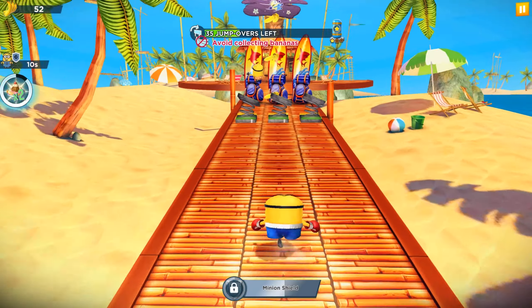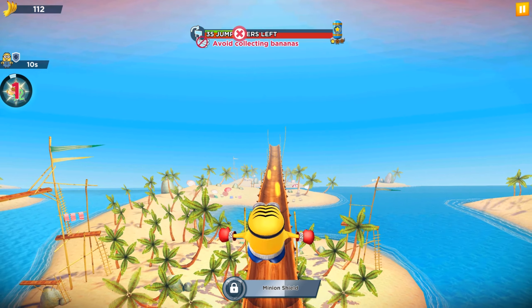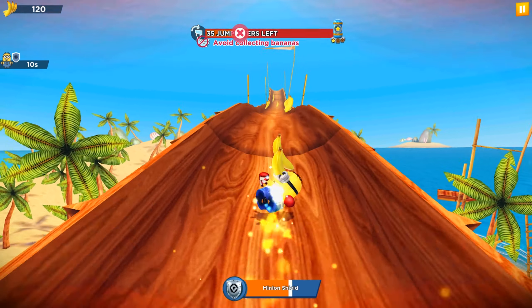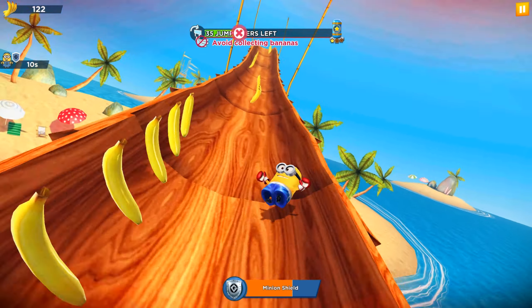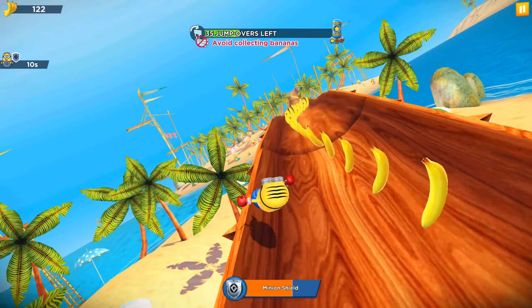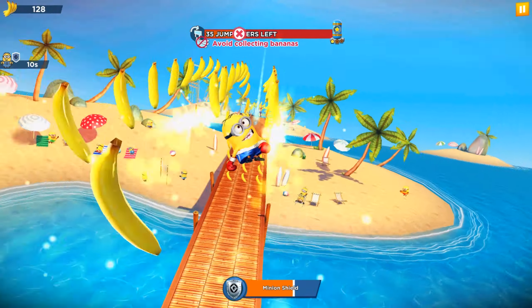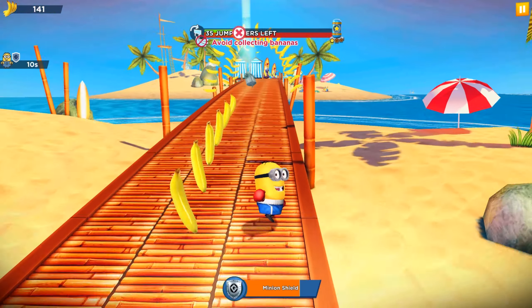In the old version of Minion Rush there were double objective tasks. For example, in the old version you'd need to collect bananas and fly on the Groose Rocket, or visit the moon five times and collect 2000 bananas. In the new version now we just need to jump over obstacles and not collect bananas.